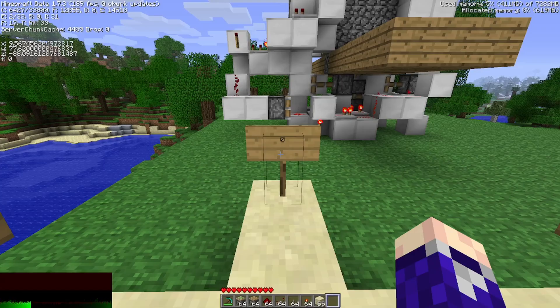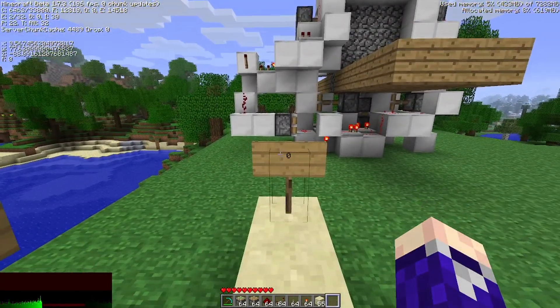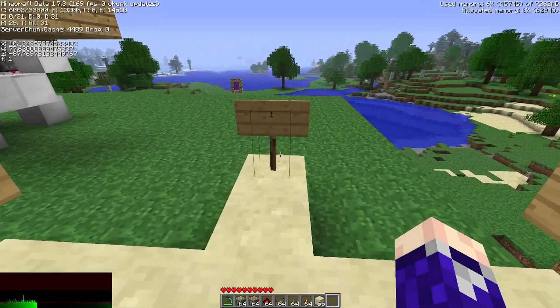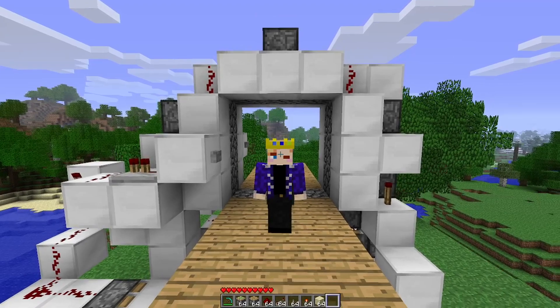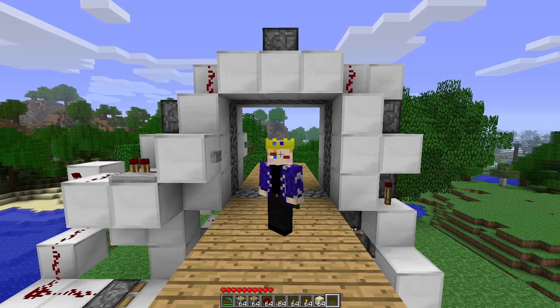If you want to build this door on the 0 or 2 axis, you'll have to start this tutorial by facing 0. And if you want to build the door on the 1 and 3 axis, you'll have to start by facing 3. There is one very small difference in the redstone based on which direction you're facing, and that will be at the very end of the video, so pay attention to make sure you make the right change for your axis.